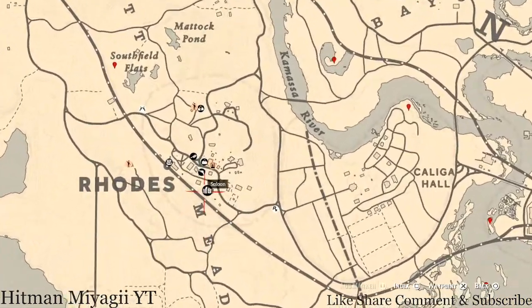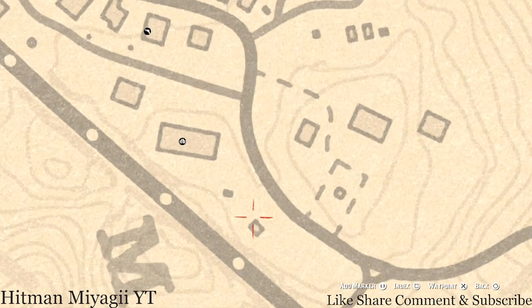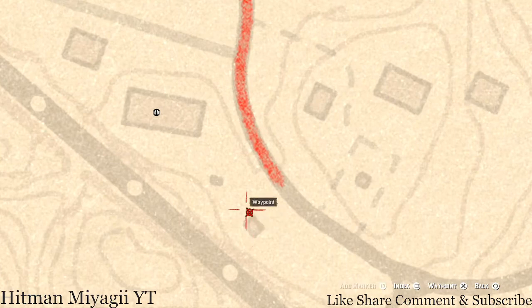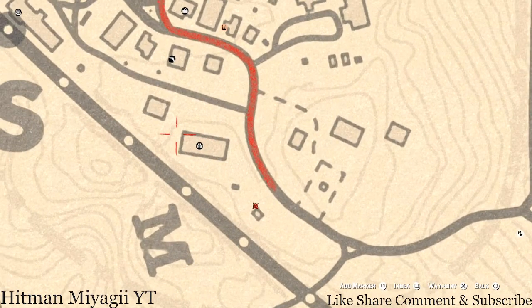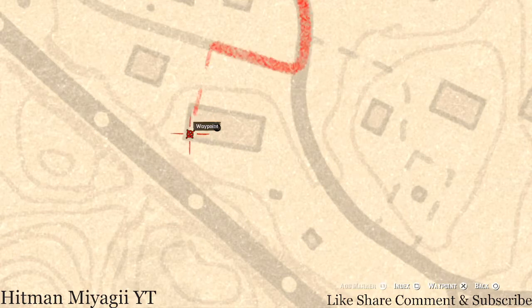Up in Rhodes there are four things to tell you about. First, right here next to this square, there's a family heirloom — come over here with your metal detector and dig for it. It's a carved wooden hairpin between this square and a wagon. Inside this saloon there are two rooms — the room you're looking for is on this corner. It's in the chest at the foot of one of the beds on the ground floor, and it's a family heirloom: a goat hairbrush.